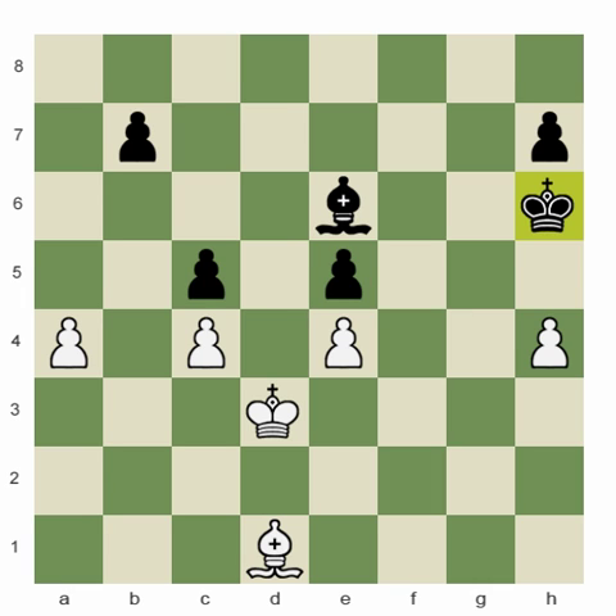Even though our king is all the way over here, the way into our enemy's camp, believe it or not, is through the A-file. I really like this game because it's a same-color bishop ending with completely equal material but easily winning for one side when they're patient, when they set their goals, and again, this concept of the principle of two weaknesses.